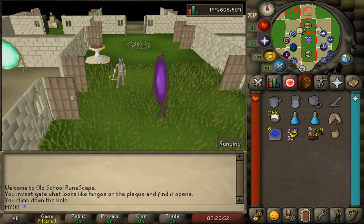Bloodvelds are one of the easiest Slayer monsters to kill because they are weak to all attack styles including range, magic, and melee. They attack using a magic-based melee, so safe spotting them or having high magic defense armor will make killing Bloodvelds very easy.